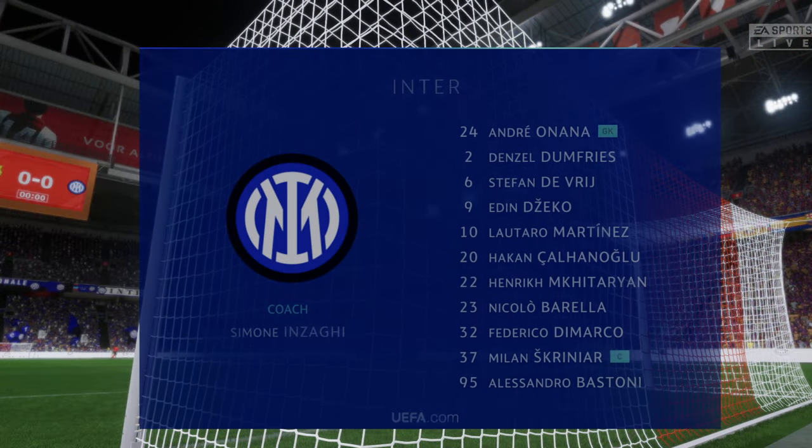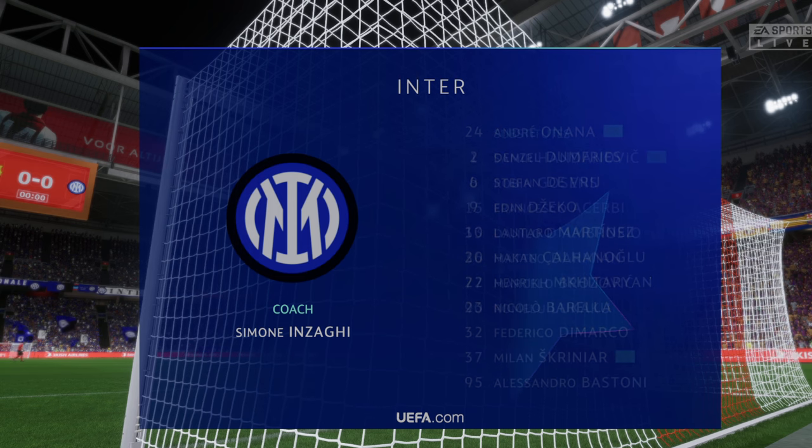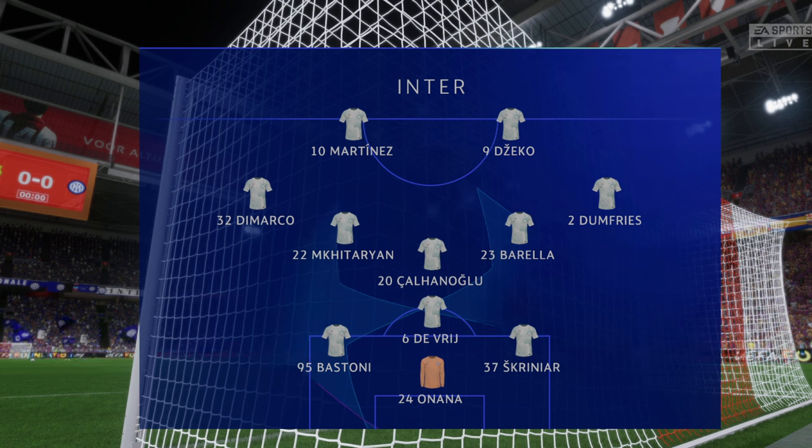Inter's line-up is as follows. Milan Skriniar plays alongside Alessandro Bastoni in central defence. Henrik Mkhitaryan starts alongside Nicolo Barrela in the centre of midfield. And leading the attack today, Lautaro Martinez plays alongside Edin Dzeko.